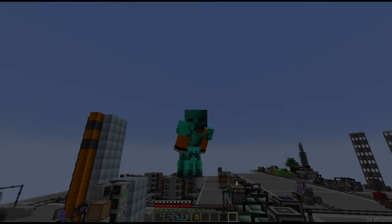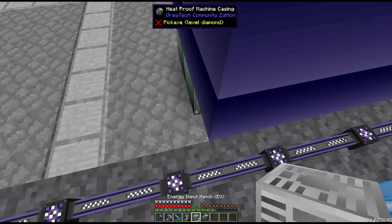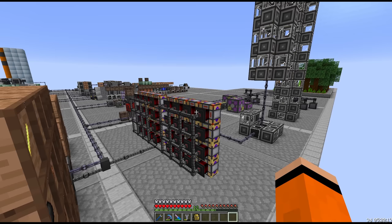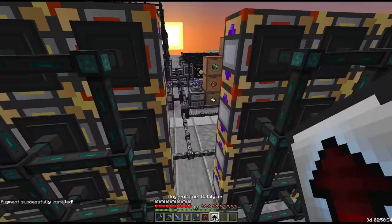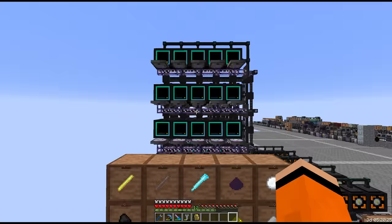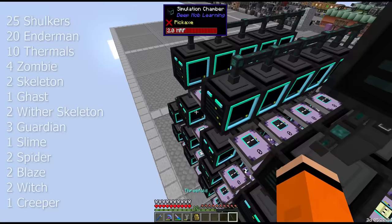Hey everyone and welcome back to NomiFactory. Last time we set up processing for Signalum and Lumium, which has since been overclocked to IV. With this Signalum I was able to upgrade some more dynamos to increase power output, and I also added a handful more simulation chambers. I mainly added more shulkers and some more thermal data models, which we'll need today for Nuclear Craft.